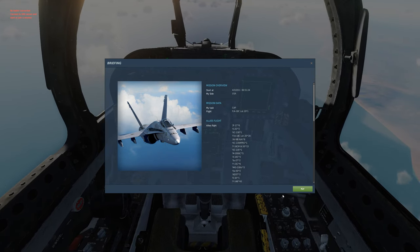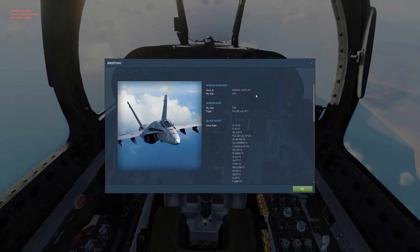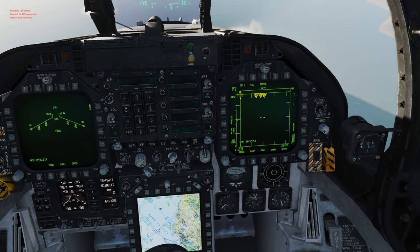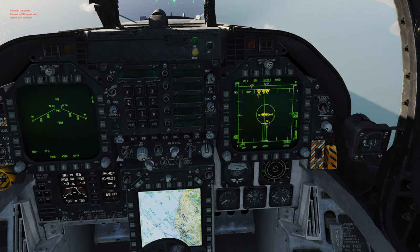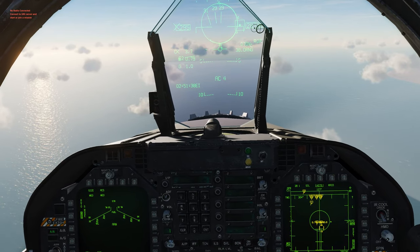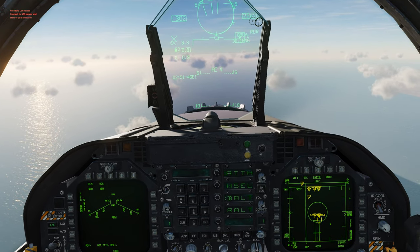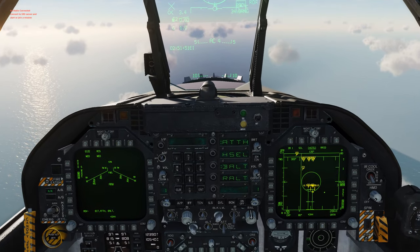Let me demonstrate. I have a scenario with two targets at around 40 nautical miles — one will turn left and one will turn right. Going to 40 miles, putting in TWS and locking the other target. I'm able to use the undesignate button to cycle between these targets, and whichever one is boxed or selected will be provided with mid-course guidance for the AIM-120Cs.